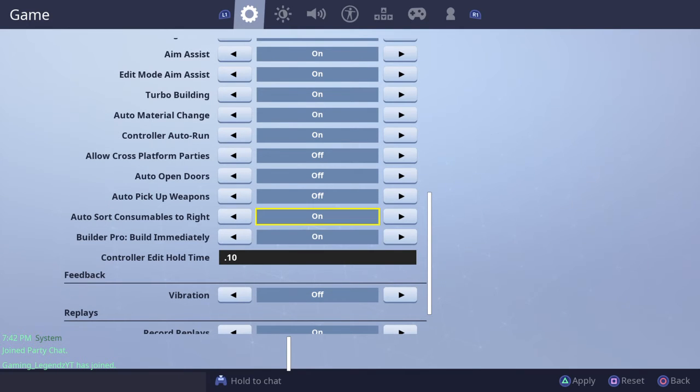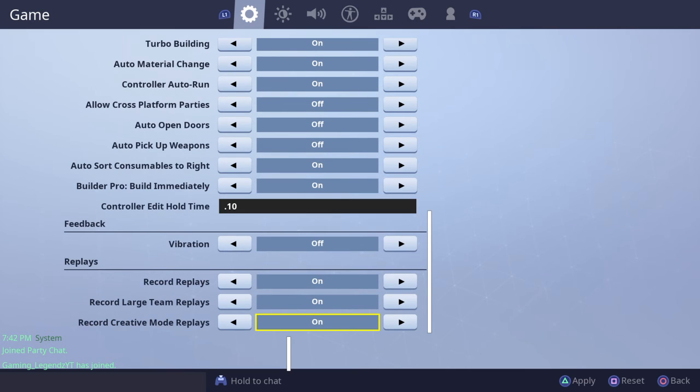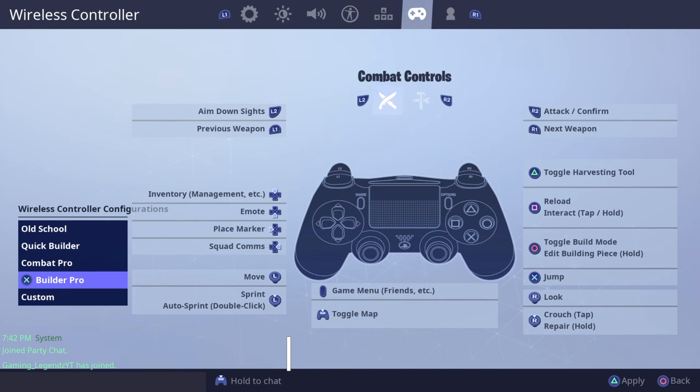Auto sort consumables to right — basically, if you pick up minis or bandages they would go into one of your last slots automatically. If you put your minis last you would want this on, but if you put your minis first or prefer a different layout, you wouldn't want to turn this on.